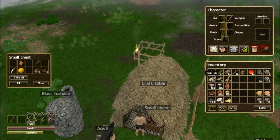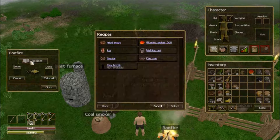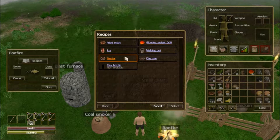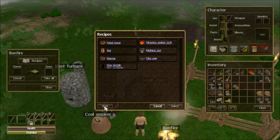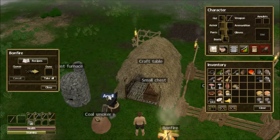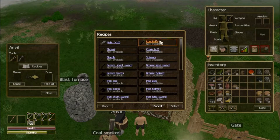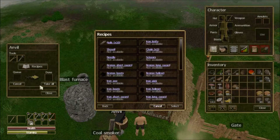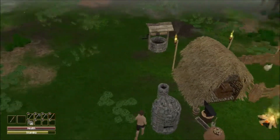And we're gonna need these. Clay pan - hmm, must be for extra cooking. I'm not level six yet for that. Oh, that's done. Okay, let's go get some water.